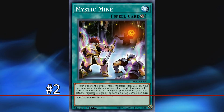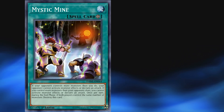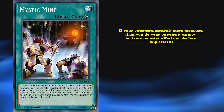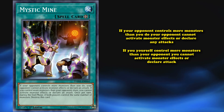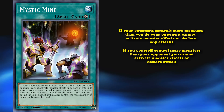At number 2, we have Mystic Mine. Technically this card is still unlimited as of making this video, and the previous four cards on this list are all on the banned list — two of them forbidden. And yet I still put Mystic Mine above all those others, because this card is really good and will probably get banned in the future. What this card does is: if your opponent controls more monsters than you do, your opponent can't activate monster effects or declare any attacks — a super strong lockdown that can shut down a lot of decks, as most meta decks are very monster-effect heavy. And even if they're not, it stops them from attacking until this card is gone. It does have a drawback: if you yourself control more monsters than your opponent, you can't activate any monster effects or declare attacks either.